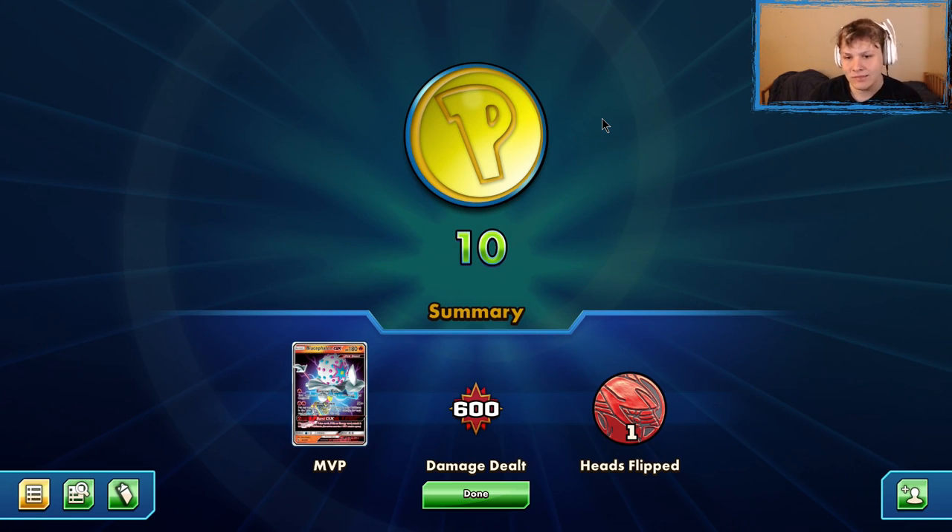Persian is super good against Tag Team decks — not as good against Pikarom, which is just kind of a tough matchup in general for Blacephalon without the Mew — but against Reshizard the Persian puts in a lot of work as we saw there. That's going to do it for this video on the Persian Blacephalon deck, guys. Hope you enjoyed it and got some good value from the Persian. If you enjoyed the video be sure to give it a like, subscribe, and leave your thoughts in the comment section. Links for my Twitch livestream and social media are in the description. Thanks for watching, have a good day, and peace.